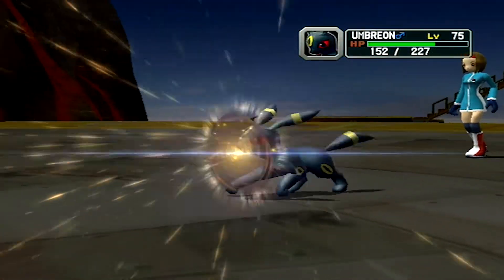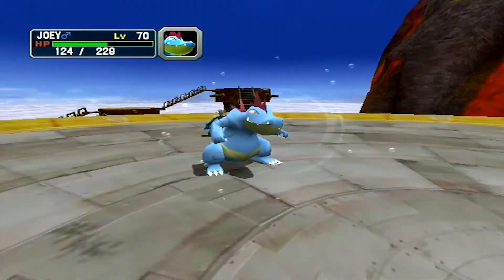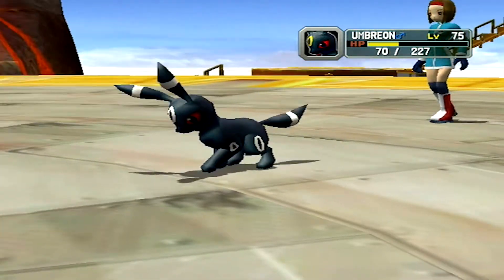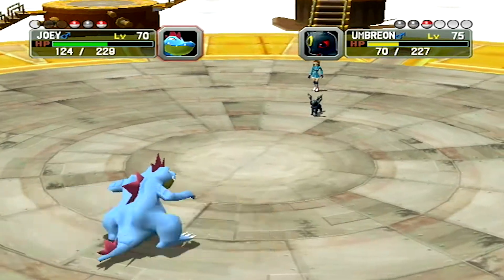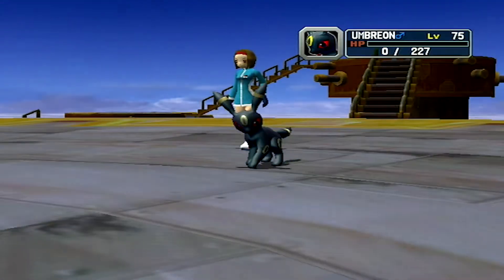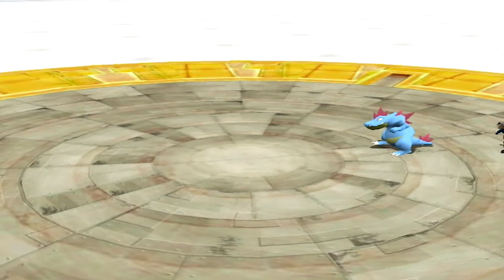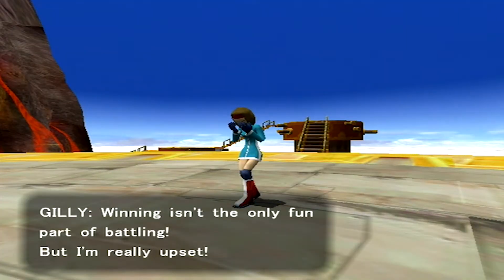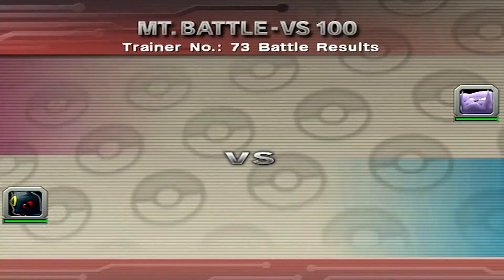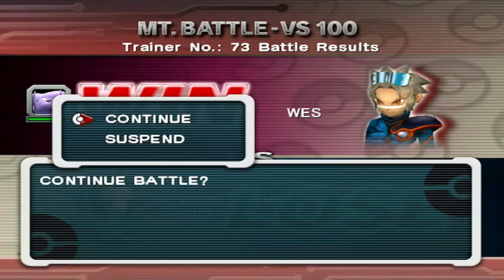Unless it has Hyper Beam! Oh, that did nothing. Why'd you give this Umbreon Hyper Beam? I didn't realize it wasn't gonna do that little. Holy crap. It's gonna have to recharge. Joey is faster. Let's try for another Hydro Pump. We connected, alright. Well, that was arguably the easiest fight so far. I'm a little peeved about the Future Sight mishap, but not much I can do. We're not getting any more continues, but we're also not losing, so we should be okay.